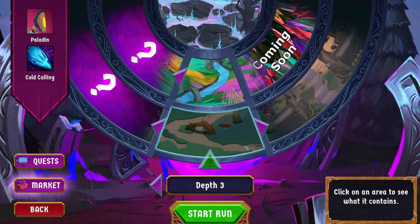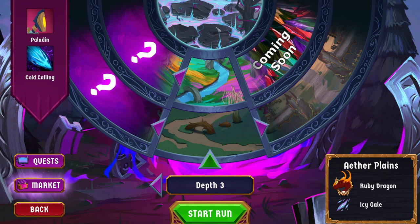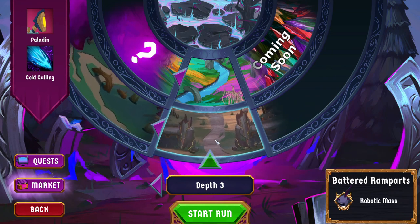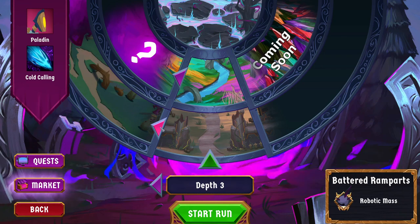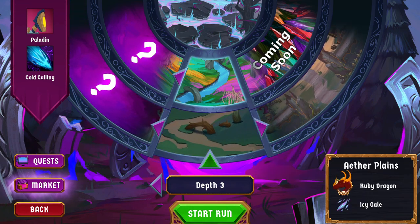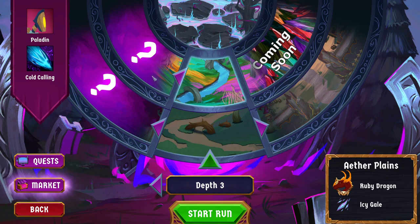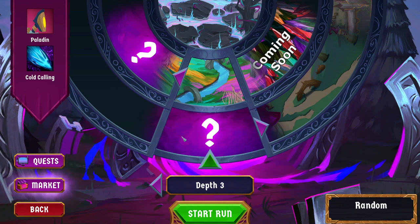When you first click through, the areas selected are going to be the three you're familiar with: the Mushroom Forest, the Aether Plains, and finally the Fetid Coast. However, there is another area you can go to first — the Battered Ramparts. For the second area there are two options, but one of them isn't available quite yet. For the third area there's just the Fetid Coast. There's also a random option if you cannot decide, and it will give you one of the two.